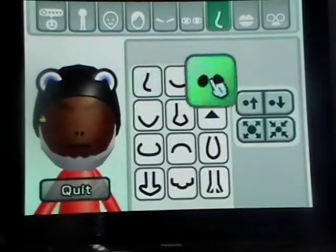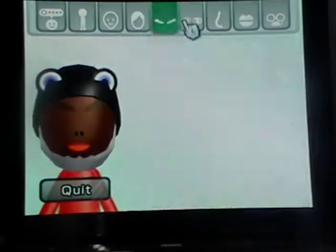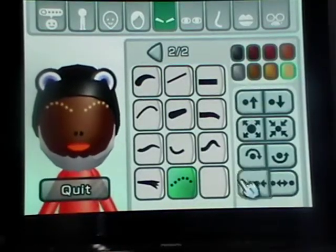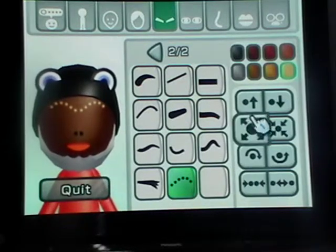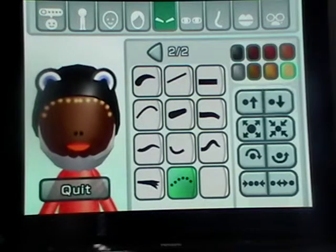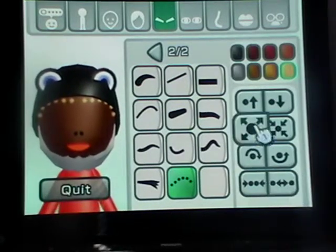Now for the nose, choose this. For the mouth, choose this. And eyebrows — choose this. Put them this color. Put them — make them stick together like that. Make them bigger. Make them reach the top like that — well, not reach the top, but you know, like that.